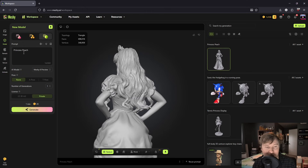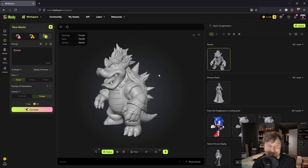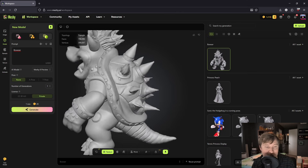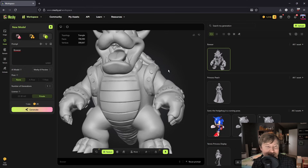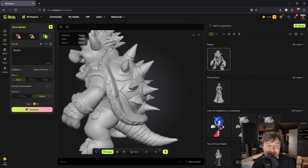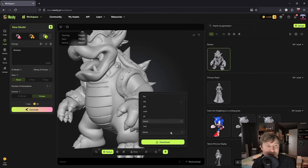Finally, let's try something a little harder. I'm generating Bowser to test those hard surface improvements they mentioned — his shell, the spikes, those sharp horns. This is where I could see a lot of AI tools falling apart. Let's see what happens when I just type in Bowser. Not bad at all! Look at the shell segments — they're actually defined as separate geometric pieces, not just painted on with textures. The spikes are sharp and clean, and the horns have that solid chunky look you'd expect from Bowser's design. One thing I really appreciate is how well this can integrate into actual workflows, since you can export directly into Blender with like one click. They even have a batch processing feature if you need to generate multiple variations quickly.